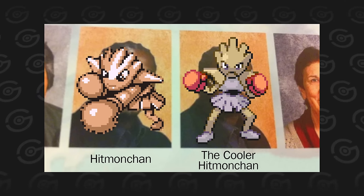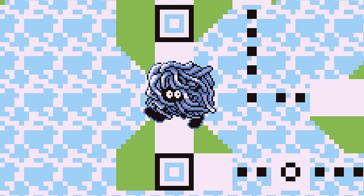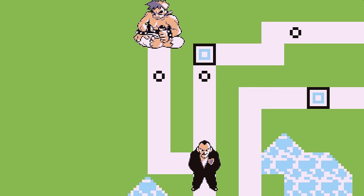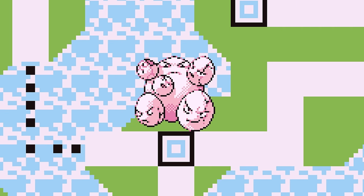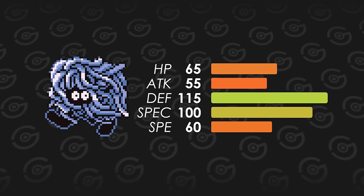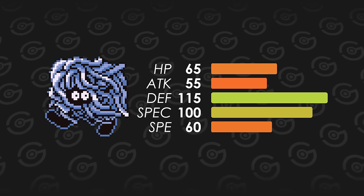Tangela is the final grass type you can get between the 6th and 7th gym, meaning it only has a good matchup against Giovanni and Bruno. If you're after a grass type for your team, catch an Oddish or Bellsprout in the early game, or go for Exeggutor in the mid game. Tangela has good stats, but it's available too late with too few good matchups remaining.